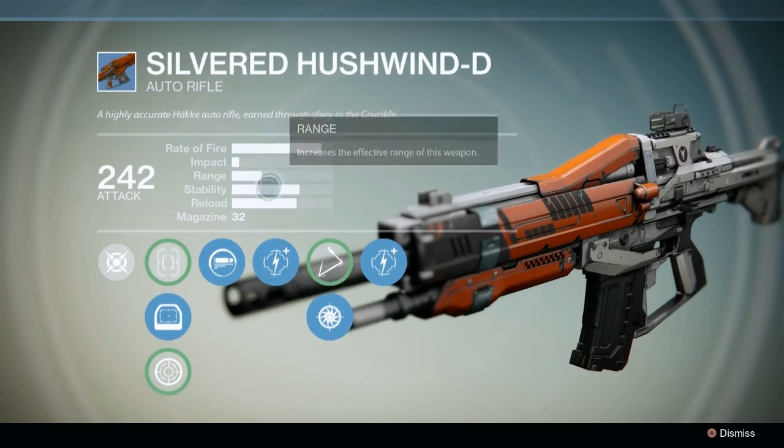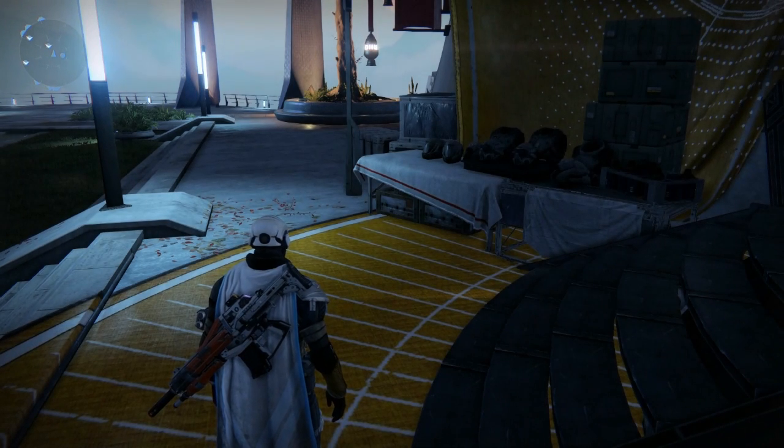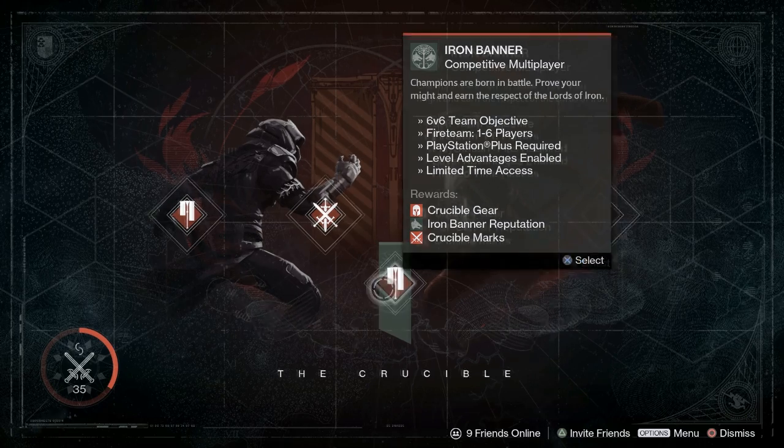I'm going to be using this specific weapon — it's an auto-rifle, the Silvered Hushwind D. First I'm going to be using it on my level 26 Hunter. I'm going to go into the Iron Banner, then I'm going to go into the normal Crucible.